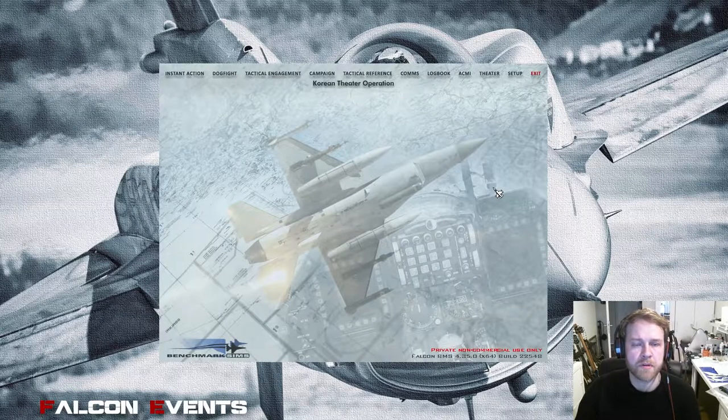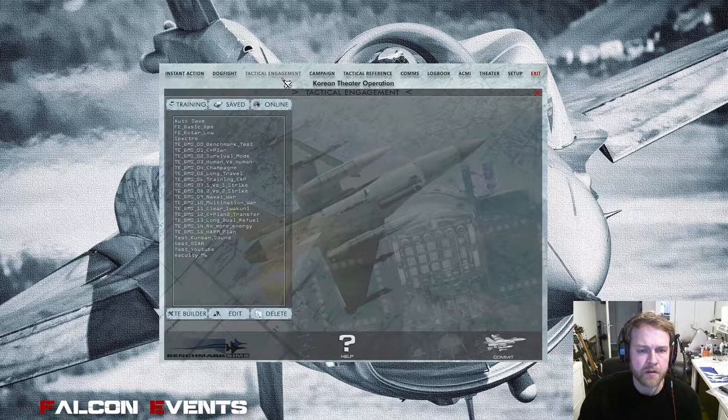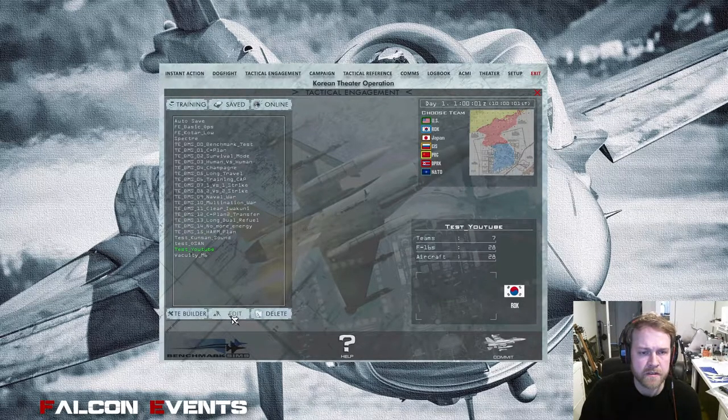Hi guys, Micro here. Today is part two of how to create a mission in Falcon BMS. In part one we talked about the basic setup to frag a simple flight in a mission — the link is in the description below. Today we reopen our mission, modify it further in the TE Builder to make it more realistic, and then introduce a new third-party tool called Mission Commander.